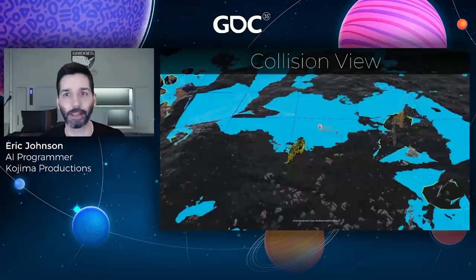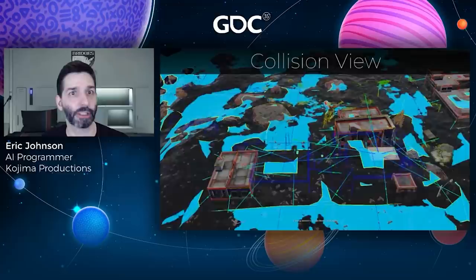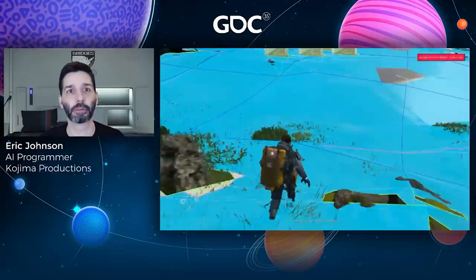Here's how we did it: each strand object has two sets of collision — one for the object itself and another that only responds to the nav mesh. Because strand objects are in constant motion, using their actual collision to regenerate the nav mesh wasn't feasible. Instead, on spawn the nav mesh collision is activated at the object's final position, and off-mesh links are added around its perimeter to connect it to the ground. When a strand object is scheduled to sink and despawn, the nav mesh collision and surrounding links are removed and the area reverts to its original shape.